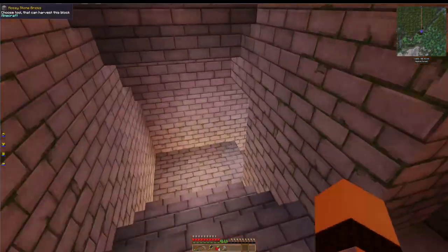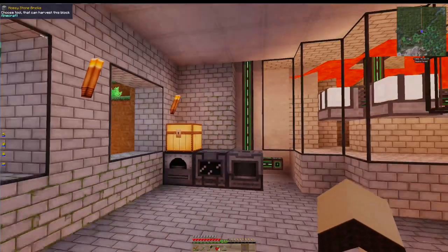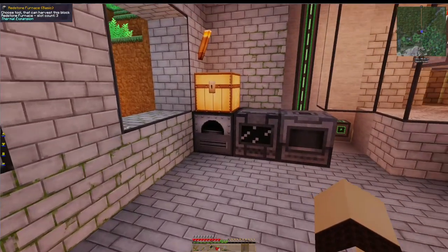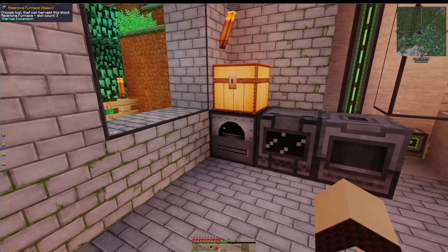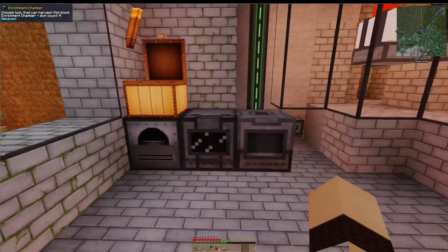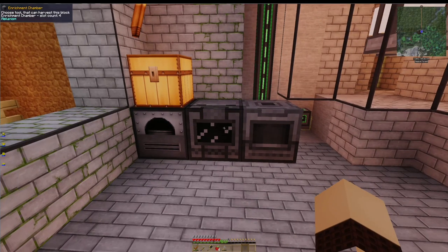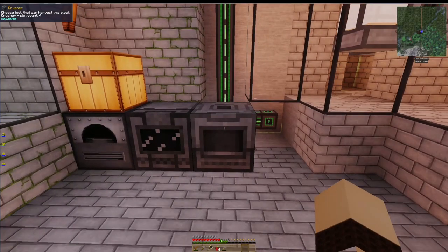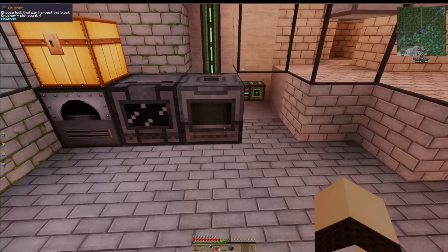Down below, this area I didn't discuss earlier - I began the setup for ore doubling, tripling, quadrupling, quintupling. So right now I have a redstone furnace that outputs to just above it. I have an enrichment chamber, which would be good enough for ore doubling. But really we want to use a polarizer if we're just ore doubling. And then I've added a crusher. I will be adding a purification chamber right here.